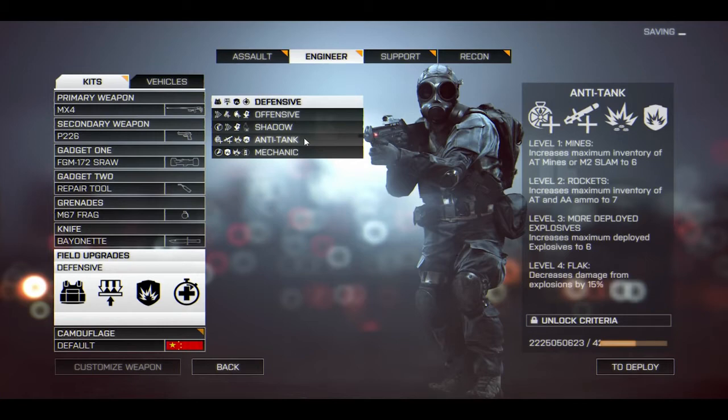Level two should be flak because if you're going up against tanks, they're going to be shooting at you with high explosive rounds and you want to survive those as best as possible. Level three should then be increased mine capacity. And for level four, something like reduced thermal signature would be ideal, since vehicles using thermal cameras can pick up soldiers very easily — an anti-armor soldier being a bit more stealthy from vehicles could be a very good level four upgrade.